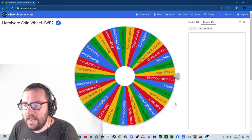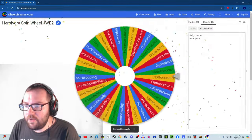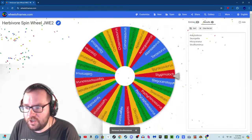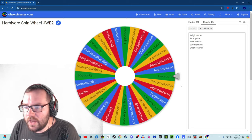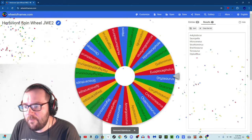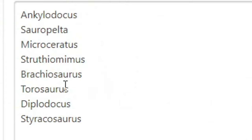Herbivore number 1 is Ankylodocus — our first hybrid. Number 2 is Sauropelta, pretty good one. Number 3 is Microseratus. Number 4 is Struthiomimus, just passed Stegoceratops. Number 5 is Brachiosaurus. Number 6 is Taurosaurus — haven't seen that in a good bit. Number 7 is Diplodocus. And number 8 is Sturakosaurus. So the 8 herbivores are Ankylodocus, Sauropelta, Microseratus, Struthiomimus, Brachiosaurus, Taurosaurus, Diplodocus, and Sturakosaurus.